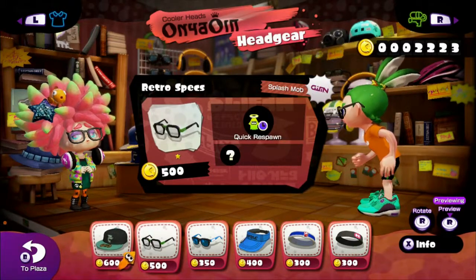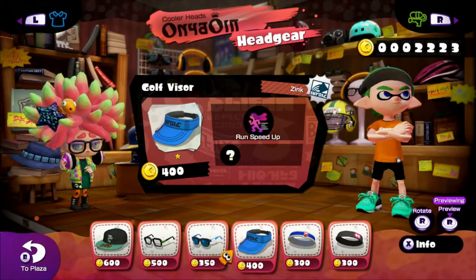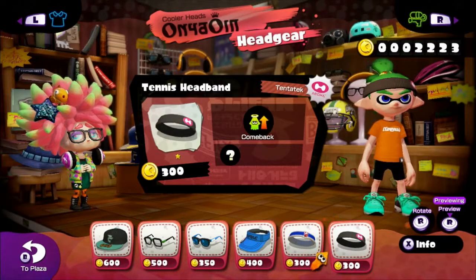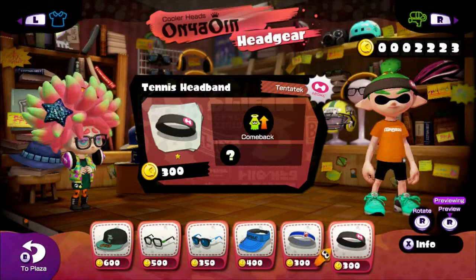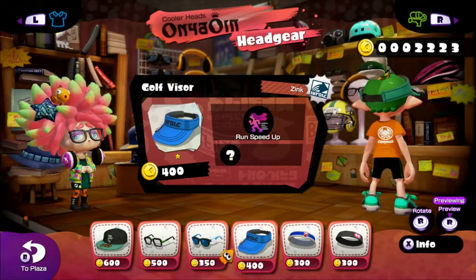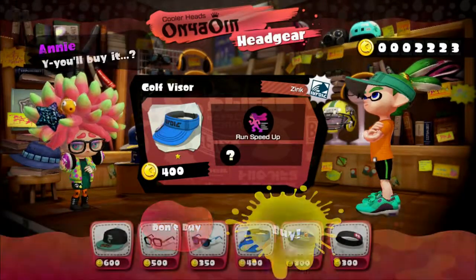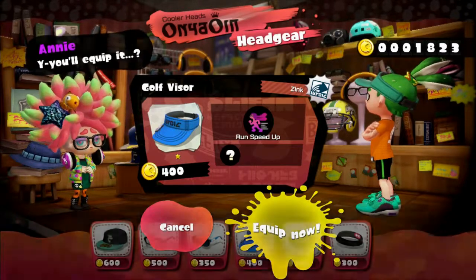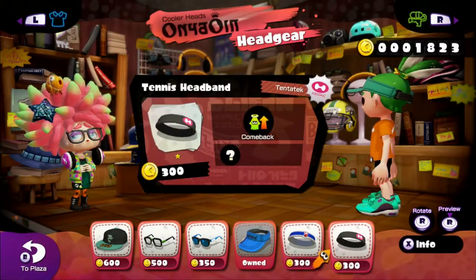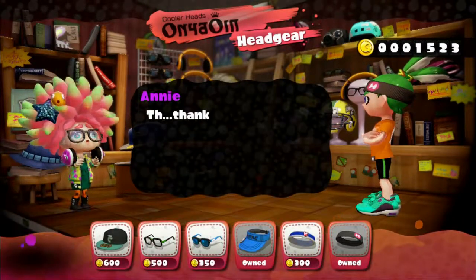I don't really want a hat that gets rid of the tentacles at the top — they look cool. So we've got specs and shades. I've got a golf visor, a b-ball headband, and this tennis headband. I think I'm going to buy the last two. I'll buy this one and equip it now. And the tennis headband — it has "Come Back" on it. I'll equip that now and see how that goes.